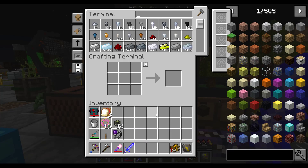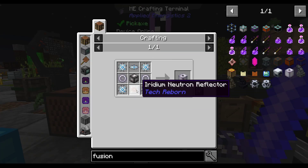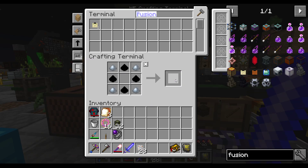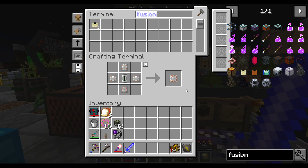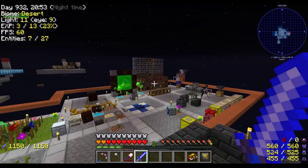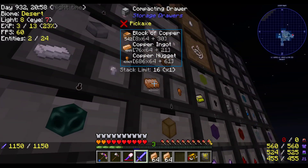Let's get these fusion things made — fusion coils. We need these guys, as many as you can give me. I am out of plates. Let's get as many of these as you can give me, which is five because I'm out of beryllium. So we're gonna need some more copper plates.